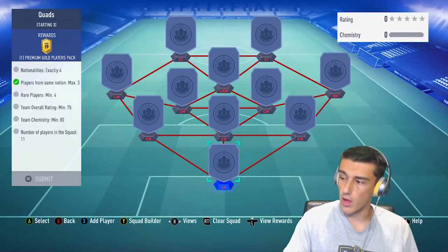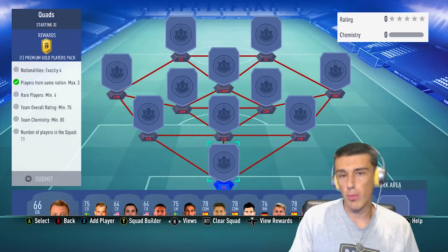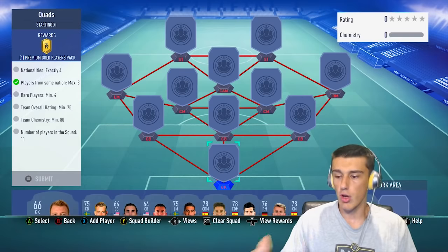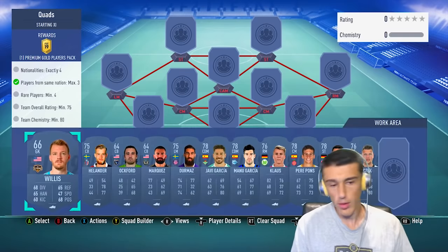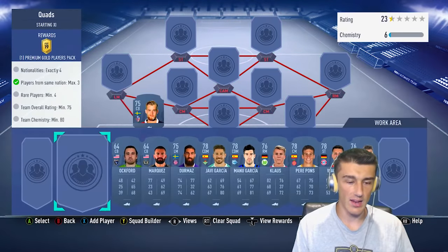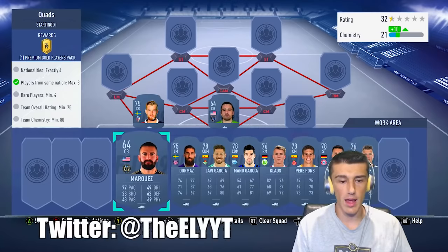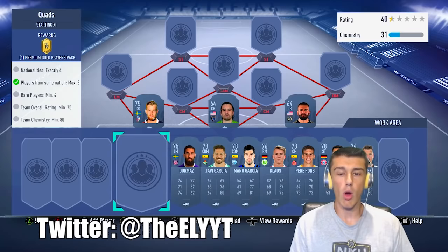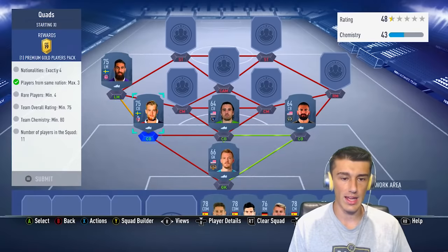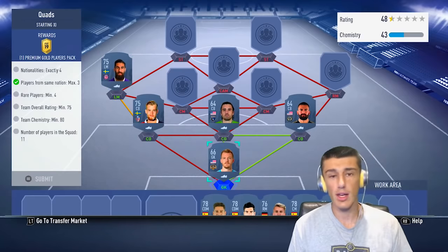This is the only squad in hybrid nations where I use a couple bronze players. I'll explain what you can do to replace those bronze players with other bronze players or lower-rated gold cards. The first one is Willis, then a gold Swedish center back named Helander. Oxford is an American center back at 64 rated, and then another American center back, Marquez, also at 64 rated. Dermaz plays left midfielder and gets that weak link through Sweden. We need four nations exactly — Sweden and USA are two of them.